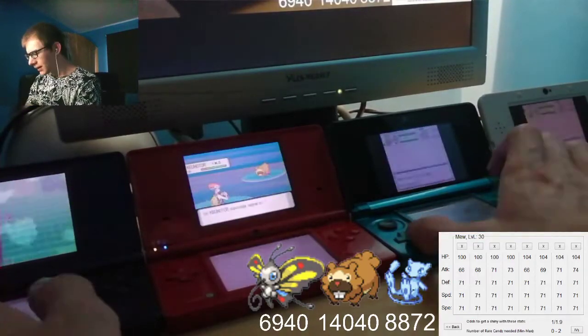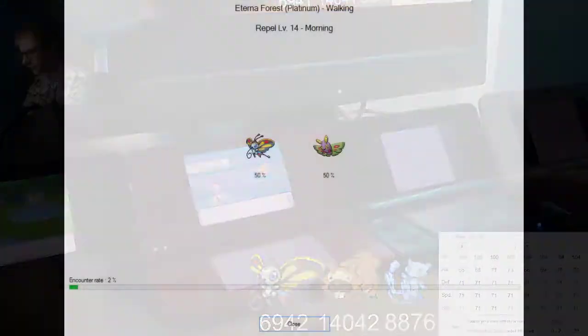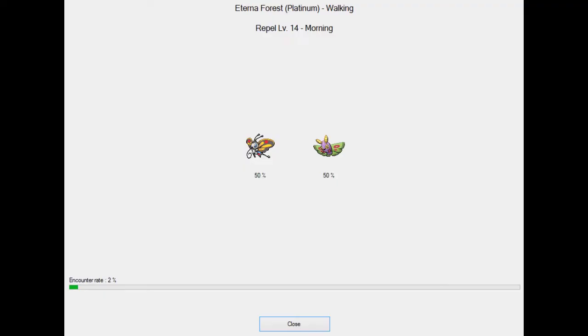Hi everyone! For this hunt I did a level 14 repel trick in Platinum's Eterna Forest. Doing it, I was able to get 50% Beautifly and 50% Dustox for a 2% encounter rate.